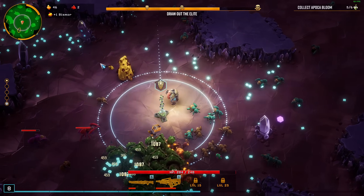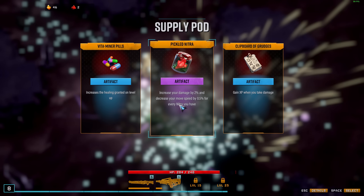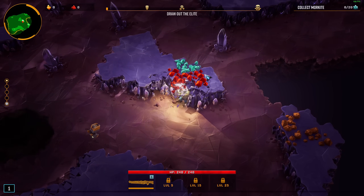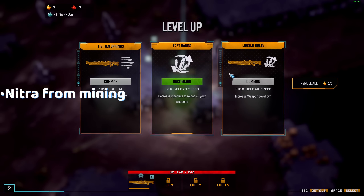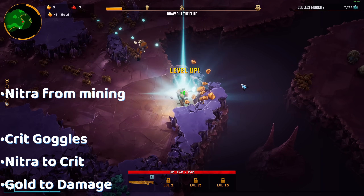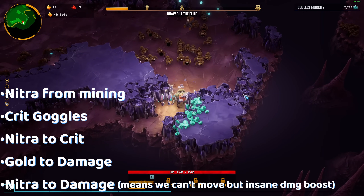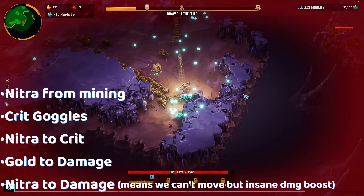You get reload speed. Maybe I should have taken the experience gain — that would have been way better. A perfect world would be bonus nitra first, because then we can farm more nitra out of the rocks whenever you mine them. As the second artifact, we'd want the crit goggles, then gold converted into damage, then crit out of nitra. We don't need fire rate, so having gold mined out of rocks or just nitra would also be good. Maybe there's something broken I'm not considering, but this is the perfect case scenario for maximum damage.